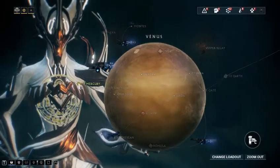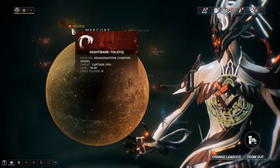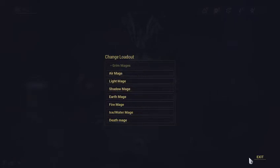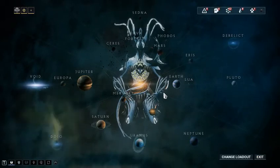Beyond that, the star map becomes very, very simple. Once you understand some of the basic symbology, it becomes pretty easy to understand. You can always zoom out. Change Loadout is not super important — it's for the Arsenal, which we'll get to another time. It allows you to quick-switch between different preset designs of Warframe and weaponry.